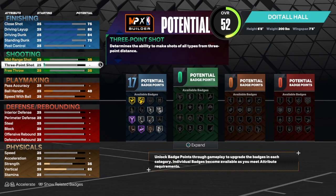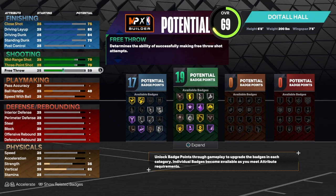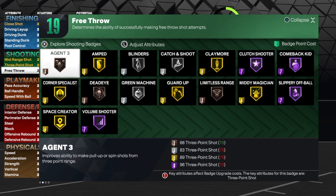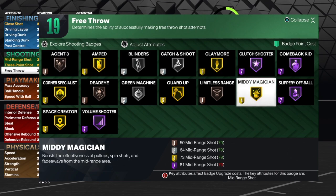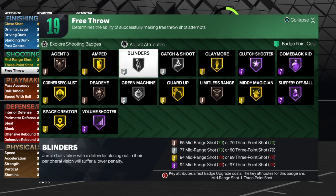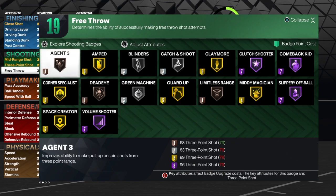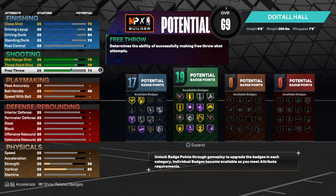Now for shooting — this build can't shoot high, so we're going to give the build everything we can on the three-point and mid-range. That's a 79 on the three-point shot and a 79 on the mid-range shot, and we're going to leave it at that to keep the name of the build. The free throw is a 74. With 19 badges you can do whatever you need — I would use Mid-Range Magician, post fade, Catch and Shoot, Corner Specialist, Blinders, Deadeye, Green Machine, Agent 3. A 79 is more than enough to be a consistent shooter on this game.